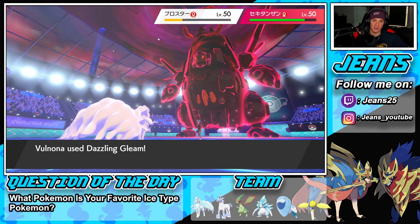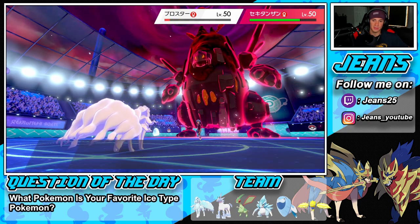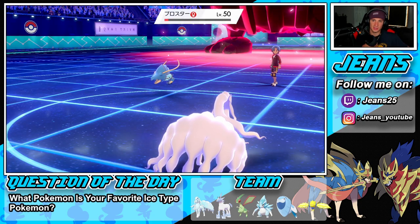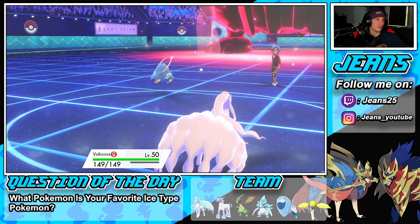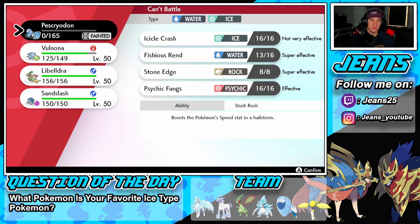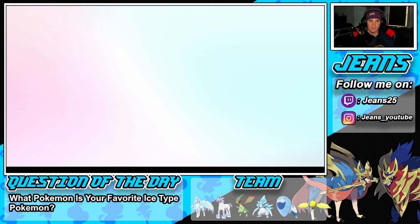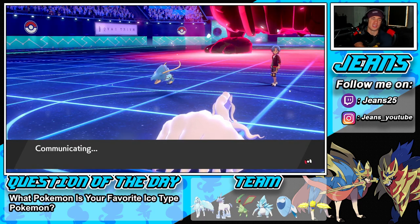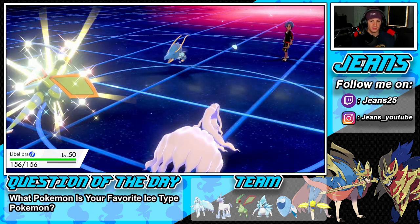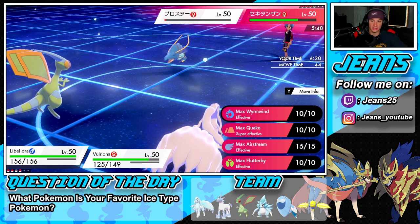I think we have to bring in Flygon and get after it. Gleam chips up a little bit, brings it down to a bit of red. The play is to bring Flygon out and go into Max Quake, then have Sandslash in the back. I don't want him to drop a fire move onto my Sandslash.